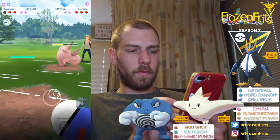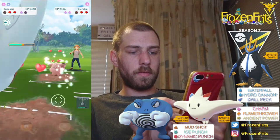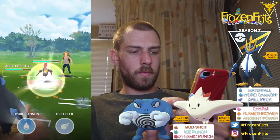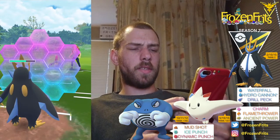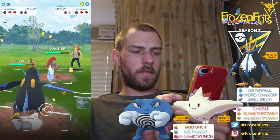Then I'm coming in with Togekiss and we're gonna shield this up because it's gonna be a Meteor Mash of course, so that will be super effective. And then we're going to farm it down. I'm gonna switch into my Empoleon and we're gonna take off a Hydro Cannon. I'm gonna shield this — they're gonna use Drill Run, so that's super effective on the Steel typing. And we're going for this Hydro Cannon, and he shields that of course.